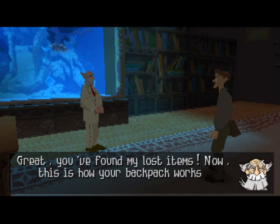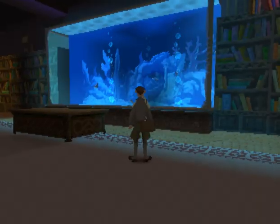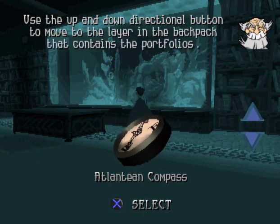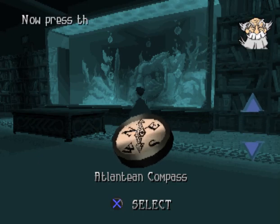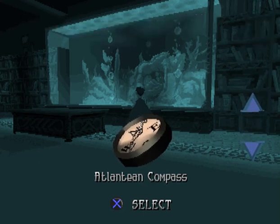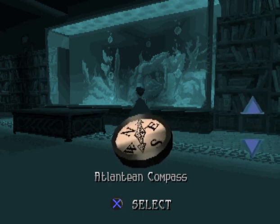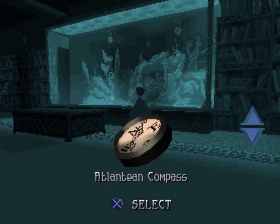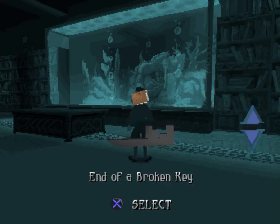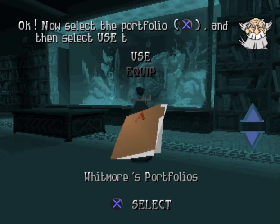Now, this is how your backpack works. First, enter the backpack by pressing the select button. Use up and down to move to the layer in the backpack that contains the portfolios. Now, press left or right until the portfolio is highlighted. Okay, now select the portfolio and then select Use to pass it to me.